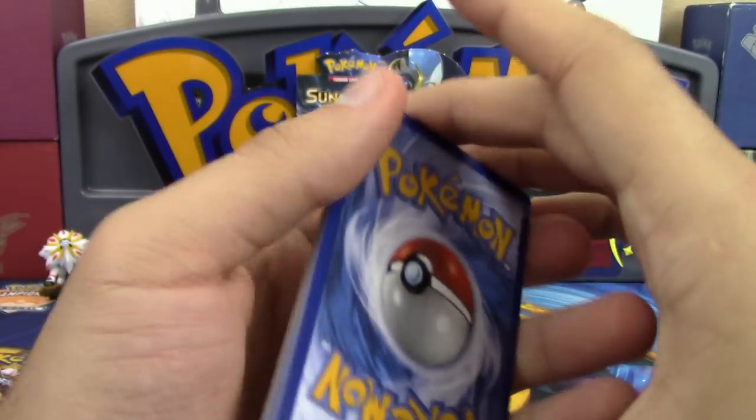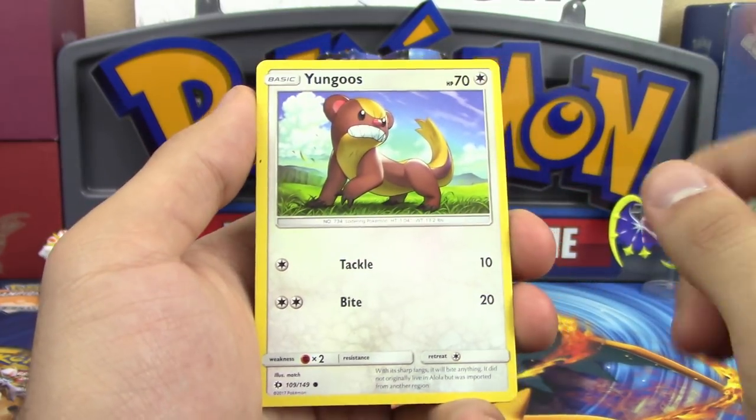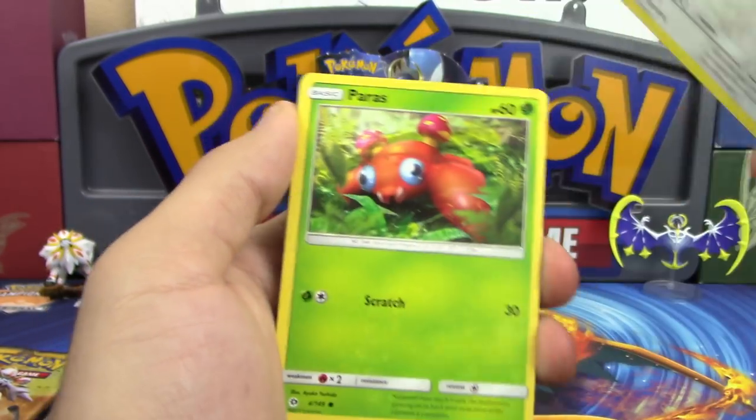Apparently you can also get ultra rares in the uncommon slot, and hyper rares are reportedly in the common section, so look out for those. First pack pulls include Yungoos, Caterpie, and Makuhita.